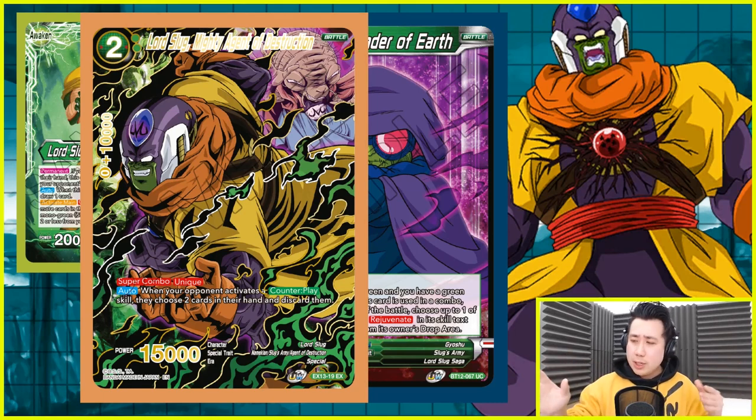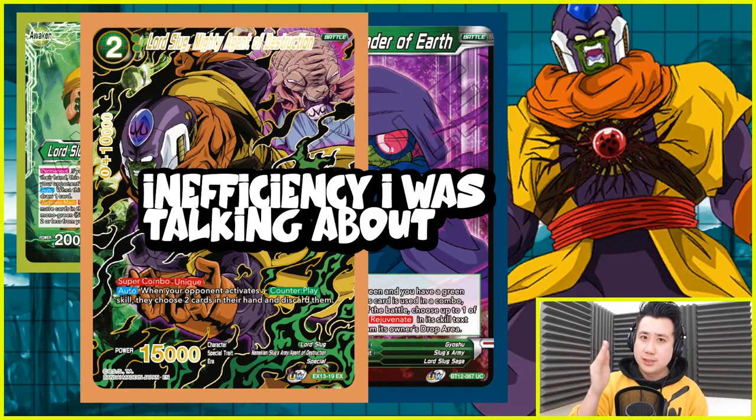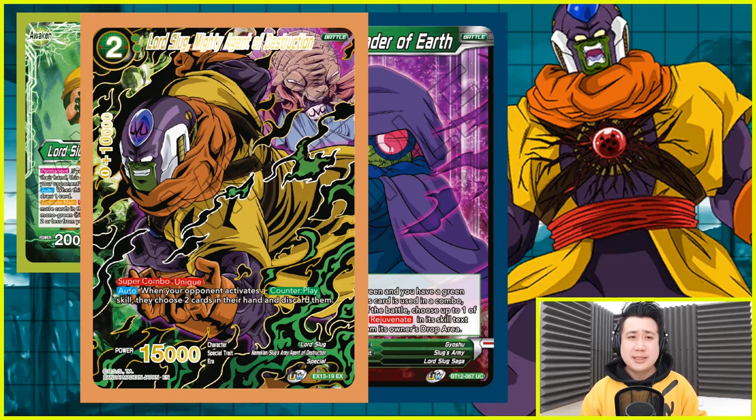I am splitting like 1 to 3, or 2 to 2 — I am still testing the ratio, let me know what works better for you. It is a Super Combo; it doesn't draw you a card. But when your opponent activates a counter play skill, your opponent chooses 2 cards from your hands and discards the rest. This is when the inefficiency comes in. Usually you tap 2 for this card, and sometimes your opponent pops it — not really nice because it is one of the Super Combos, but in this deck it doesn't matter. Your Super Combo is going to come back anyways with your Lord Slug ability.